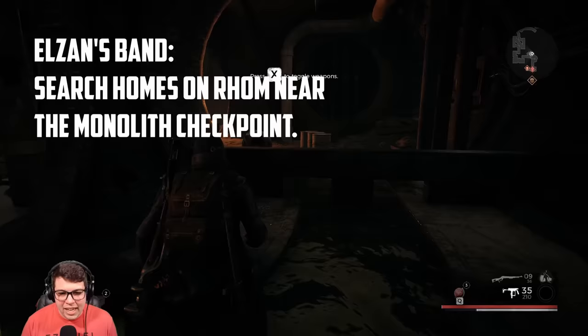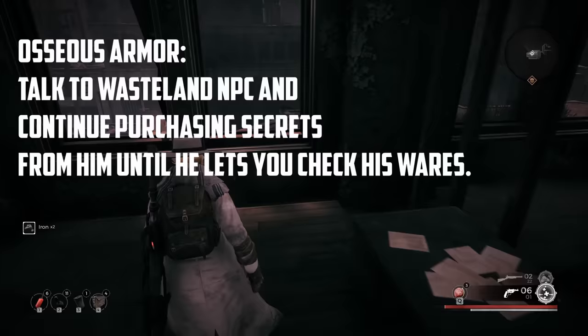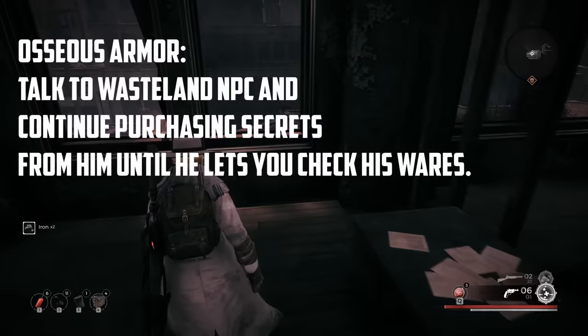To unlock Elzin's Band — a ring — you need to scavenge the Monolith area in Rom. One of the houses contains a corpse with Elzin's Band next to it. Just like everything else this will be randomized, so happy hunting.